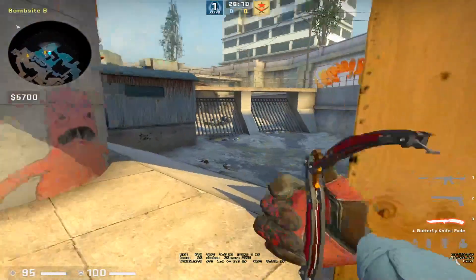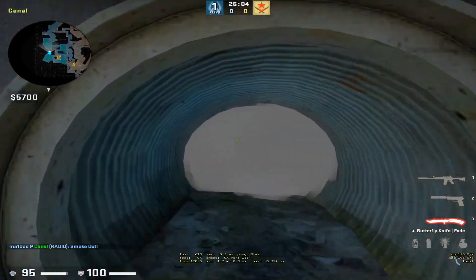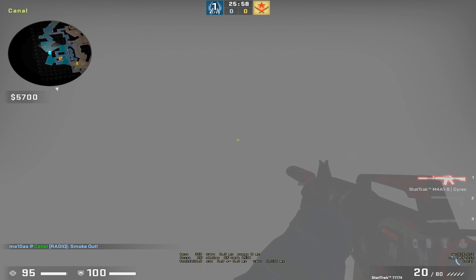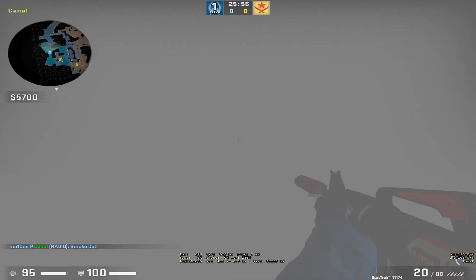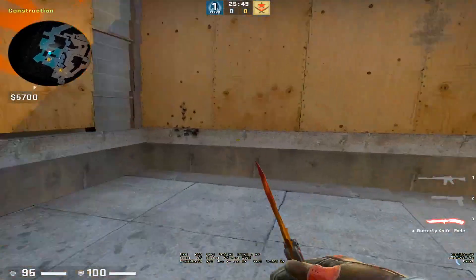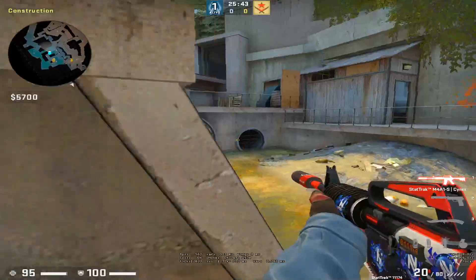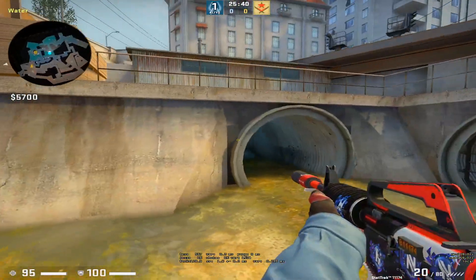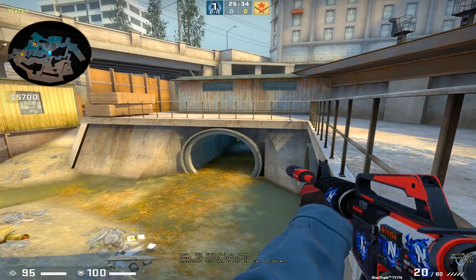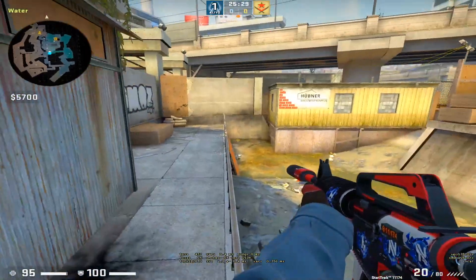A third thing you can do is when you have smoked monster and you feel like they're a lot on A, you can just sit in the smoke. As you've seen a lot in pro games, two guys sit in the smoke, then you're just fading the smoke to see if you can catch someone. The better players you're playing against, the more they'll be ready for this kind of play, so in general being aggressive is probably a bit better on short. Sometimes you can also just try and walk out short quietly to catch someone without showing that you have control.